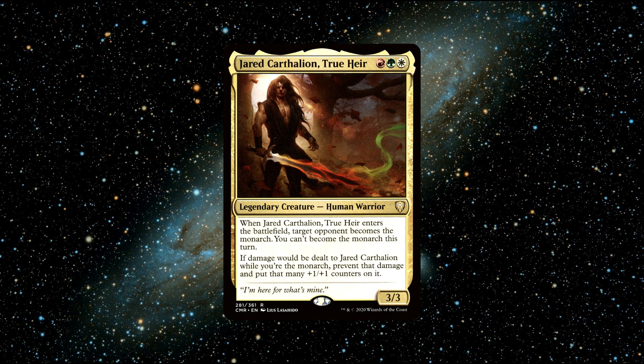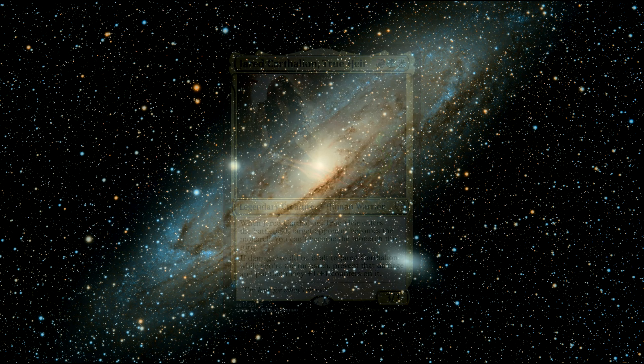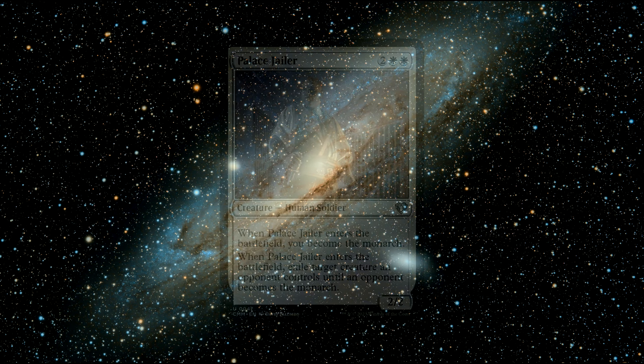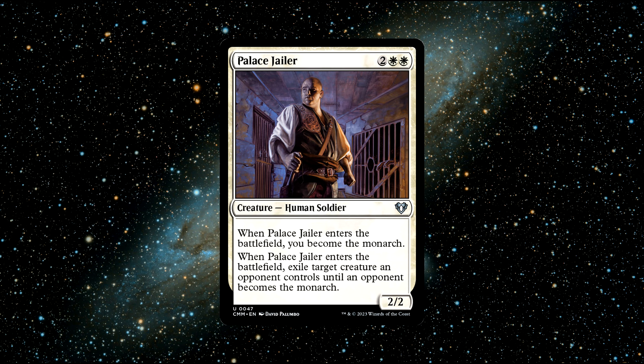Jared is great. Bringing the monarch mechanic to any game of Commander is always fun and most opponents will enjoy it too. It adds a sort of mini-game to your Commander games, with all players battling to become the monarch. Jared combined with you being the monarch makes an excellent Voltron commander that can very quickly stack up loads of +1/+1 counters to make him massive and help you achieve that 21 commander damage. Some great budget cards I'd recommend are Court of Ayer, an enchantment that synergizes amazingly well with Jared, and Palace Jailor, another great way to snatch the monarch crown.